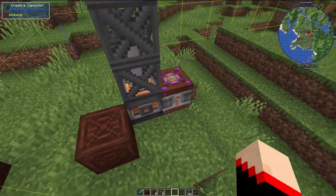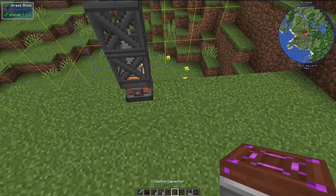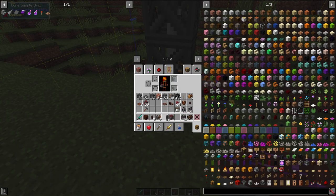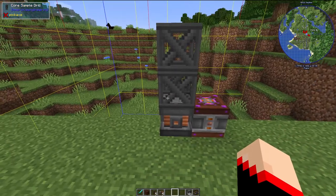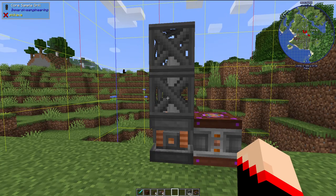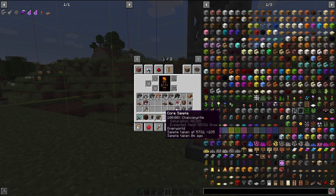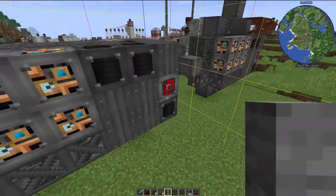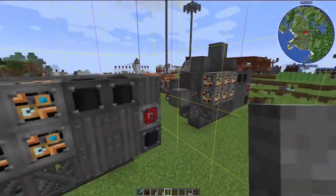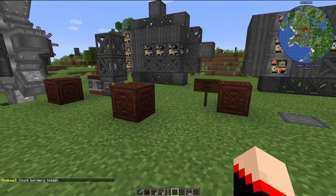Let me do a live demonstration. We're in a different chunk here, so I'll place the drill down, connect power, and right-click on it. We wait for the spinning animation to finish completely, then right-click again to get our core sample. Looking at the sample in the inventory — this one is again 100% chalcopyrite. Different biomes and areas will give different results, so it's worth exploring.